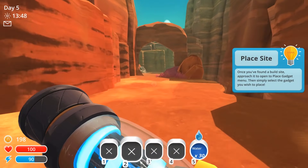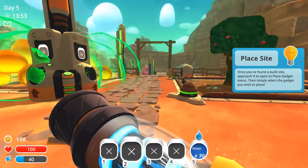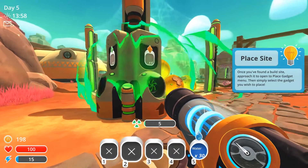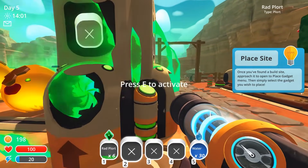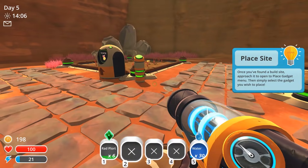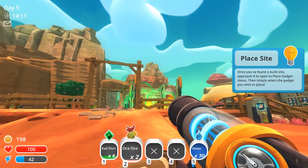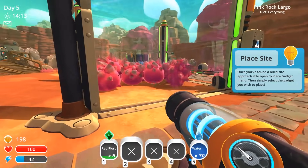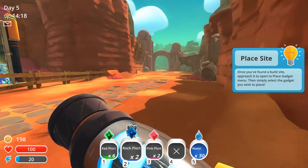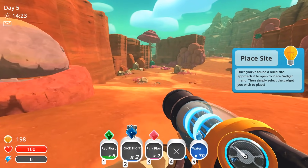We're going to need some plorts to make some things. We know we need rad plorts for the drills, and if we can get a couple more pink and rock plorts, we might be in business. Let's go ahead and grab these Oka Okas. I'm going to go run out into the far, far range and just grab some random pink plorts and rock plorts if we can find them — usually they're not too hard to find.